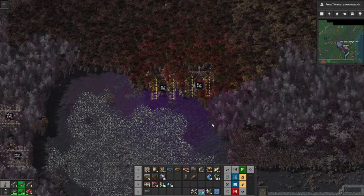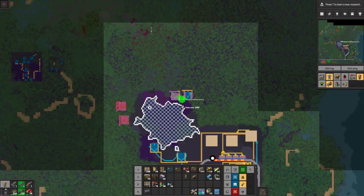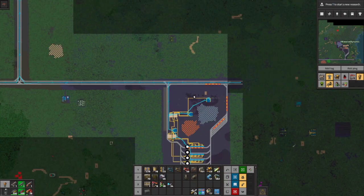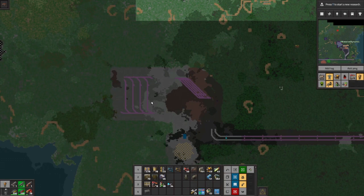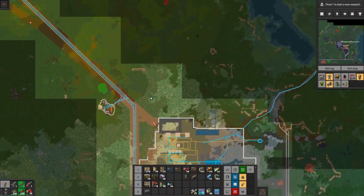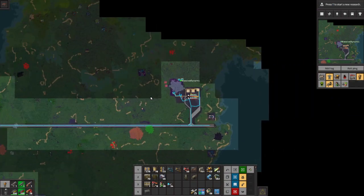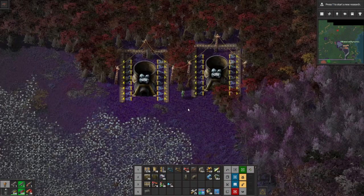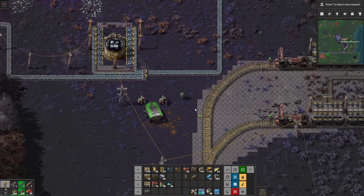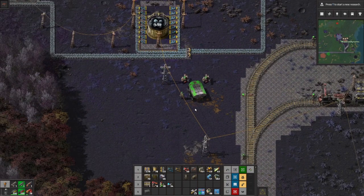I'll come back with more stuff to make the rest of this happen and look real good. Hopefully in the next episode we'll be making green circuits, then red circuits, then blue science. We also have a town all ready to be built for military science - we started on it and got distracted. Towns are a very high maintenance undertaking, so give me a few more episodes and we'll be cranking out science. Thanks for watching - don't forget to leave suggestions for town names in the comments. Bye bye!